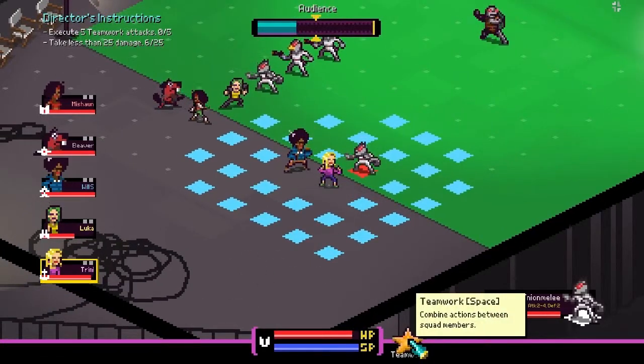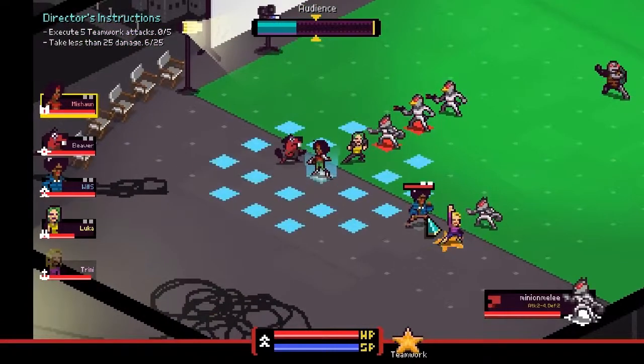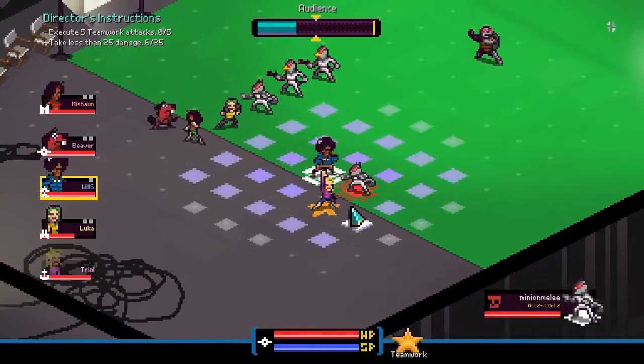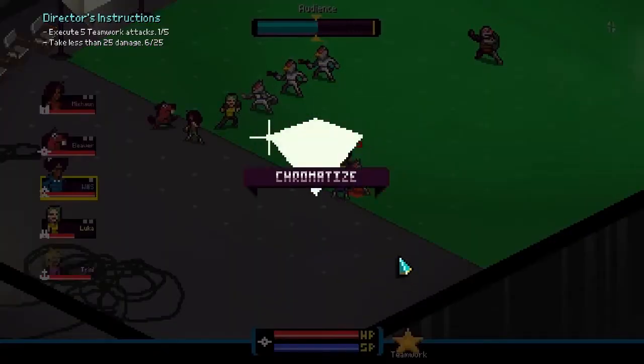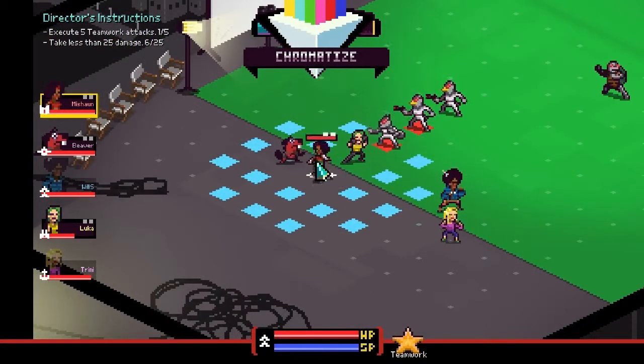Everyone has a Teamwork button used for two things. The first is Teamwork attacks — I'll use Teamwork on Trini, then move Will into an enemy. Whenever someone is in a Teamwork stance and I attack an enemy adjacent to them, they'll attack together and do way more damage than attacking individually. That was enough to fill the bar and allow us to chromatize, so let's do just that.